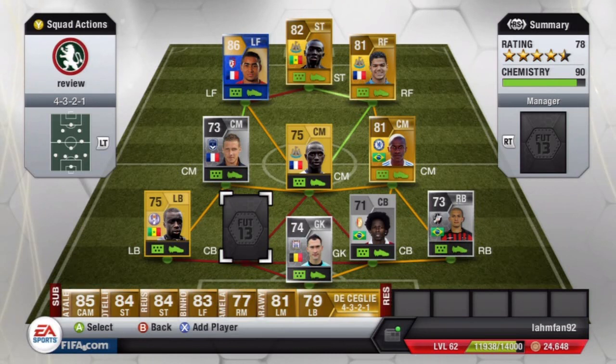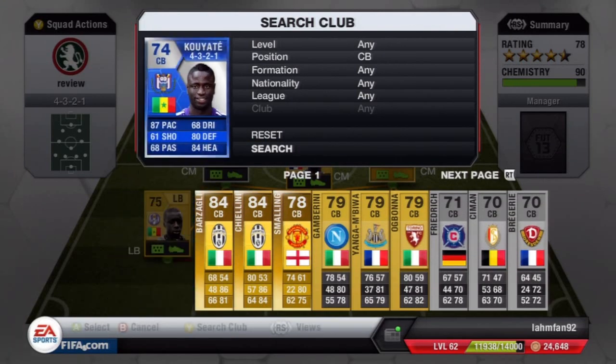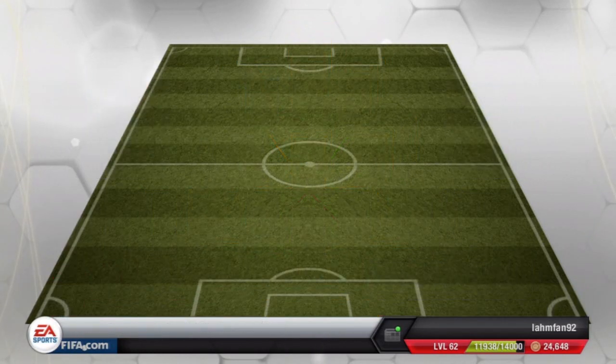Hey guys, Slam592 here again today with another player review from one of the team of the season players. This time it is a player from the Belgium Pro League and as you can probably already guess, it is going to be team of the season Kouyate. 74 overall rated, ridiculously expensive on this game — he's very, very rare. I think there are currently around 5 of him on the market.